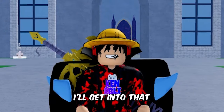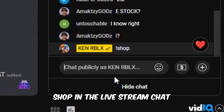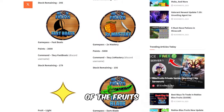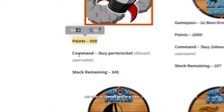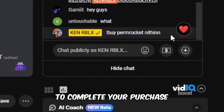How do you earn Ken Coins? I'll get into that in a bit. If you type the shop command in the livestream chat, you'll be taken to a page where you can see the pricing of the fruits and game passes along with the buy command. Once you want to buy something, just copy the command mentioned there and send it in the live chat to complete your purchase.